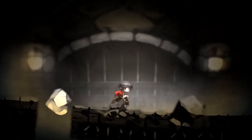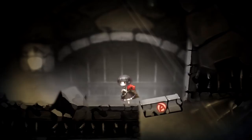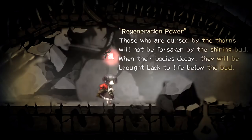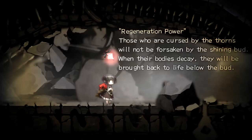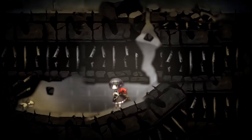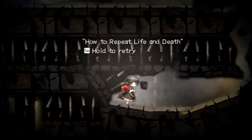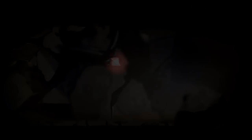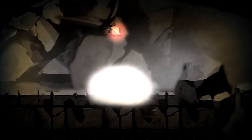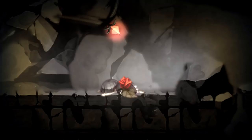Certainly an interesting power. Should I stand on this as it goes down? Regeneration power — those who are cursed by the thorns will not be forsaken by the shining bud. When their bodies decay, they will be brought back to life below the bud. That's basically just a respawn point. How to repeat life and death — hold tab to try. So if I get stuck, I can literally kill myself and be reborn. That animation is pretty long; if I die a lot, that's going to get really annoying real fast.